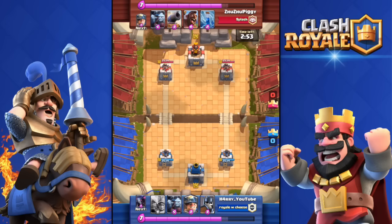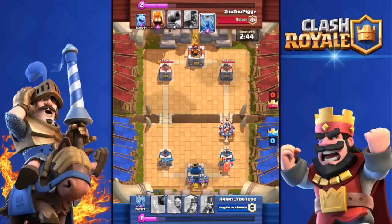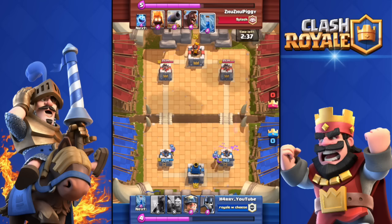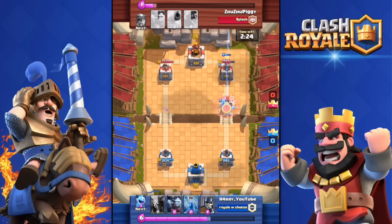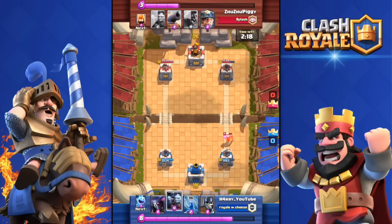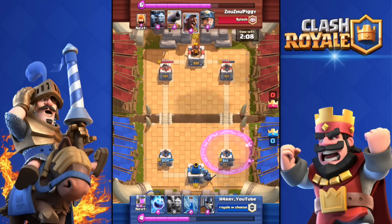Next replay against Zuzu Piggy — he has a Hog Rider deck and throws in his Minion Horde. I respond with Triple Musketeers. He threw a Miner to tank for his Minion Horde but my Triple Musketeers kill it. He got my tower down to 1400 health. The key combo: drop the Miner to tank for the Musketeers so they can damage his tower. He countered with Ice Spirit, Zap, and Lumberjack and killed my Triple Musketeers, but he wasted so much elixir.